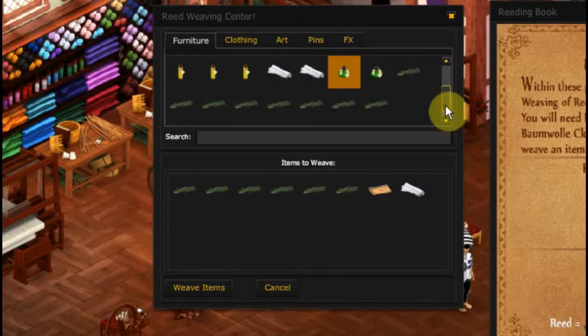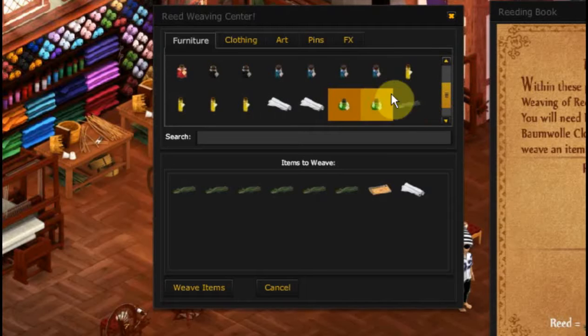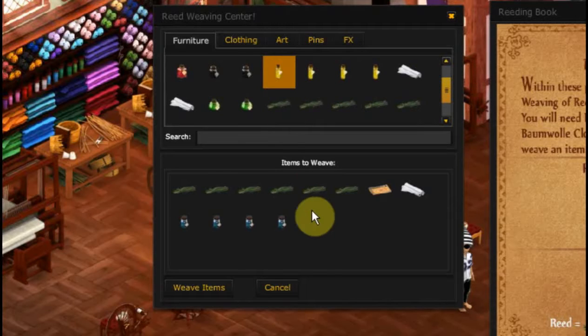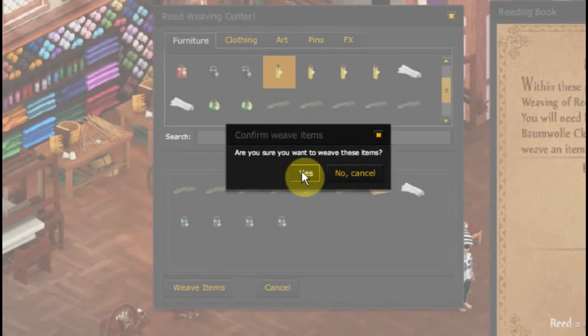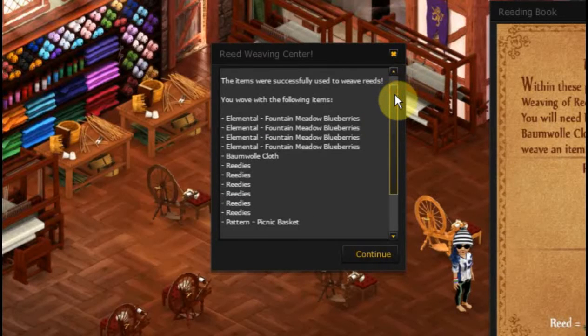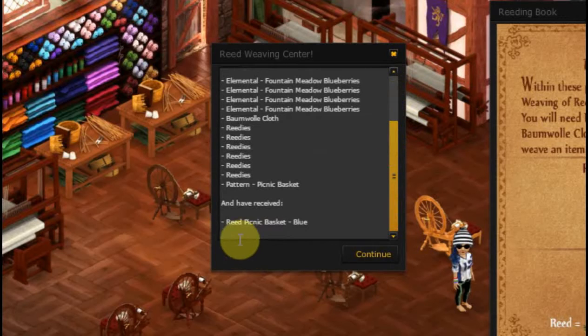What color? Let me see what color. How about blue? Let's do blue — let's do a medium blue. Now let's give it a try. Weave items. Are you sure you want to weave these items? Yes, I want to weave the items. I've got all these things in here and you have received a reed picnic basket blue!